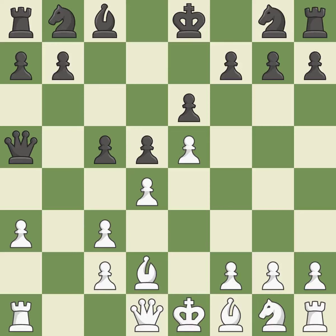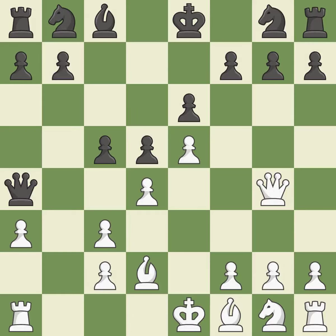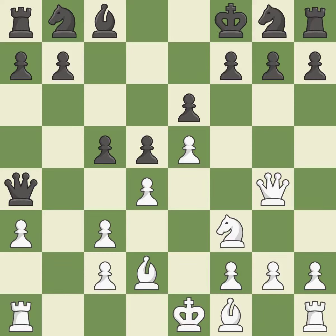This defends the attacked pawn. This protects an under-defended pawn that is under attack. This threatens to attack a trapped rook. This defends a pawn that was under attack and had no defenders. This prevents the opponent from being able to attack a trapped rook. It is the last book move.